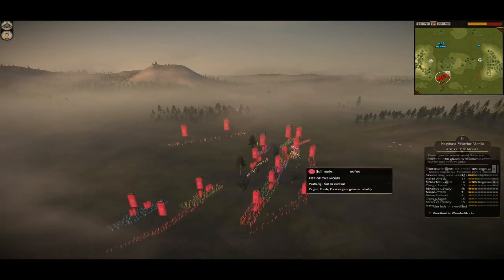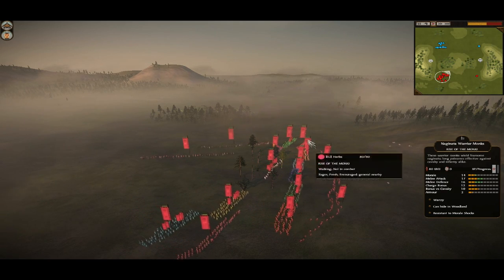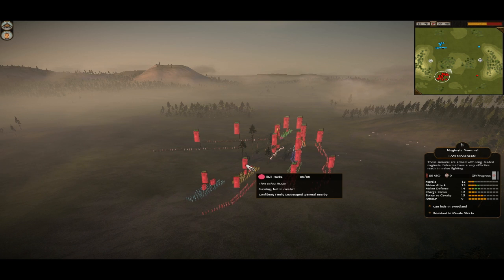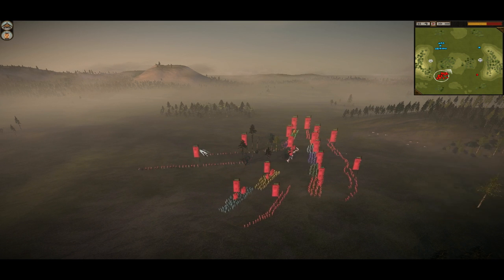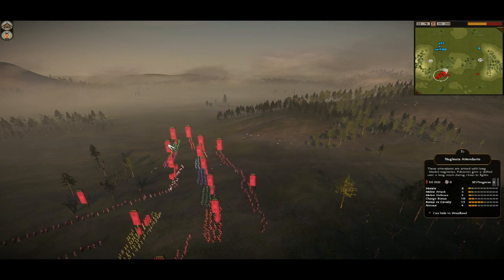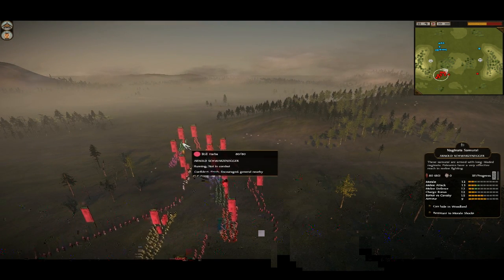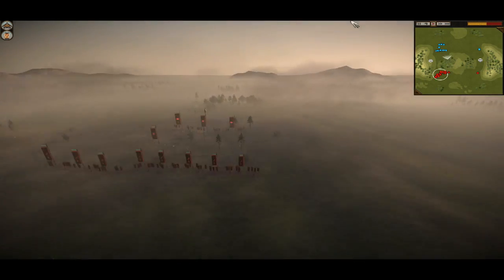I'll just run you through Harbour's build — this is Harbour in the pretty colours. We have got lots of Naginata Warrior Monks, some Matchlocks, some Naginata Samurai, some Monk Cav, some more Matchlocks on the flank, and some more Naginata Samurai at the back and some Naginata Attendants.